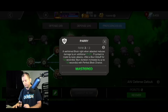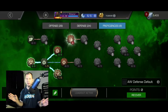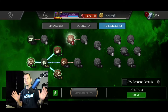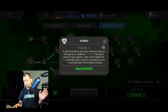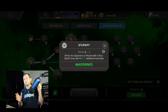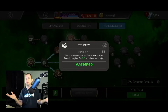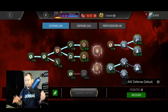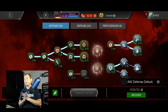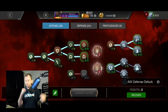Moving on to Proficiencies — just a standard three in Parry and three in Stupefy. Obviously you should have these two masteries maxed out: when you parry you take less damage, and it makes the stun from your parries last longer, so you have more time to combo them when they're stunned. Then Dexterity, just one point. This is my go-to build — I feel like it's an amazing build that covers all the bases.